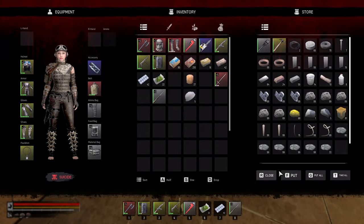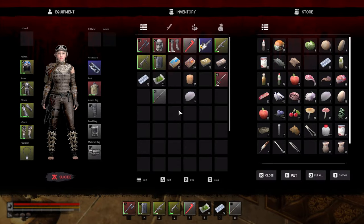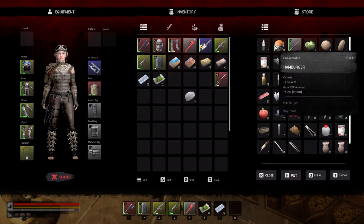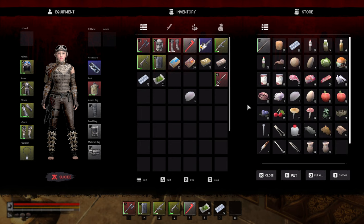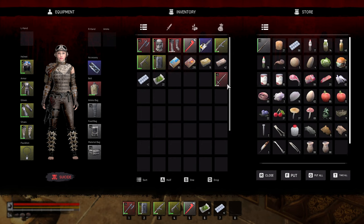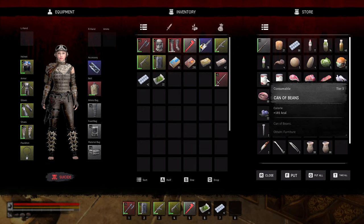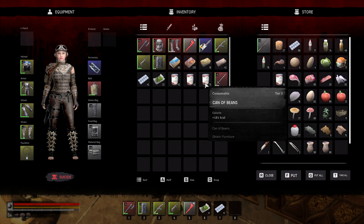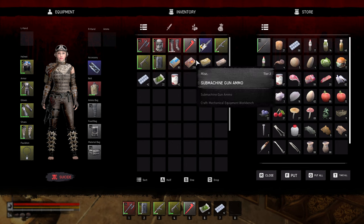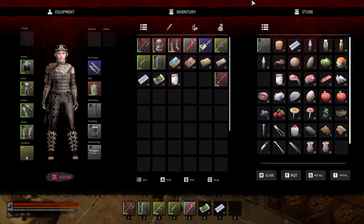Let me put some of this stuff away. The fishing pole goes in here and so does the fish bait. We could take the small fish meat because I don't know what else to do with it. We need some beans — yes, got our beans. We don't need the chainsaw.